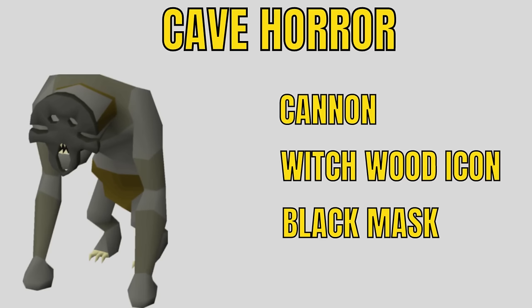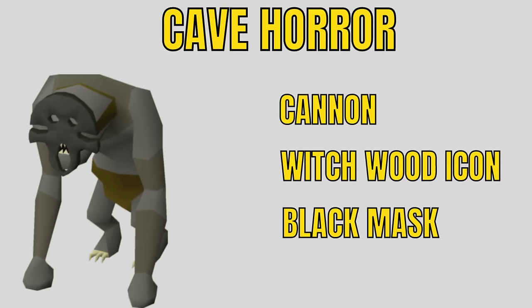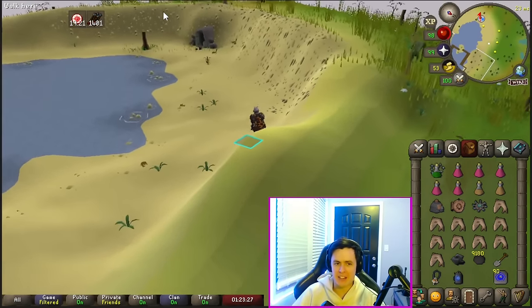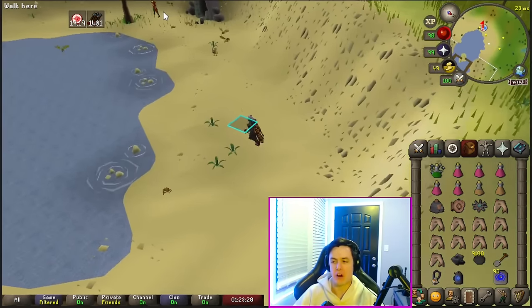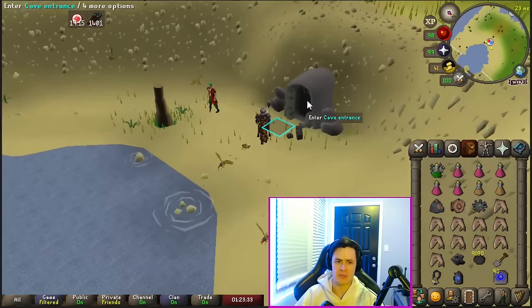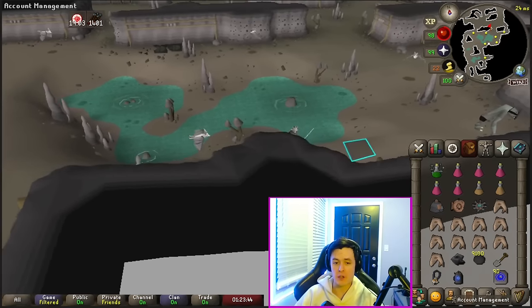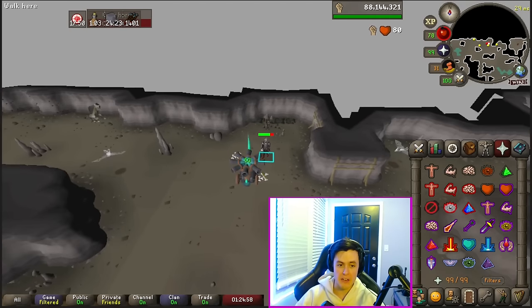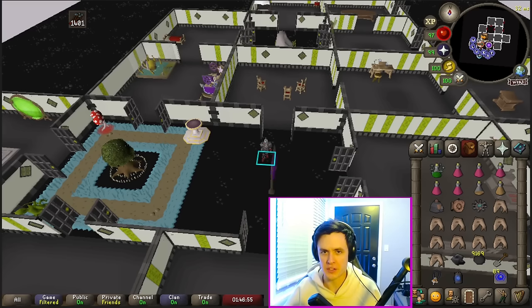Cave Horrors are cannonable — you do need to equip a Witchwood icon, and they drop the coveted Black Mask. This is another task I'd designate as Iron Man only. As a main, it's not really worth going for the Black Mask; they are so rare that your GP per hour will be really low, and they're not good experience either. You will need a light source. The best cannon spot is right here in the north of the cave.